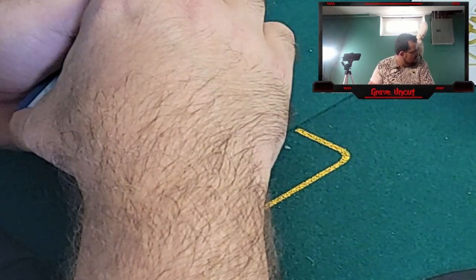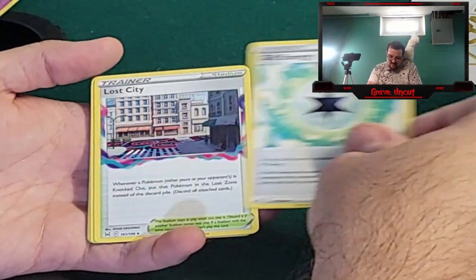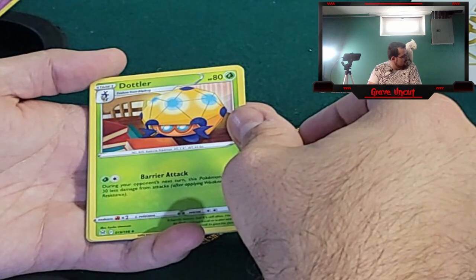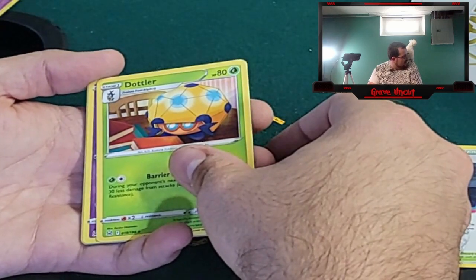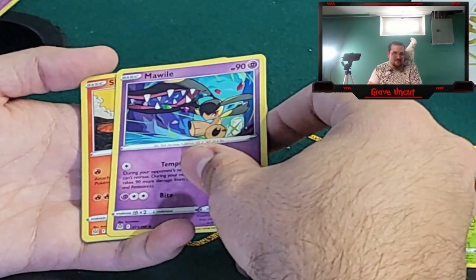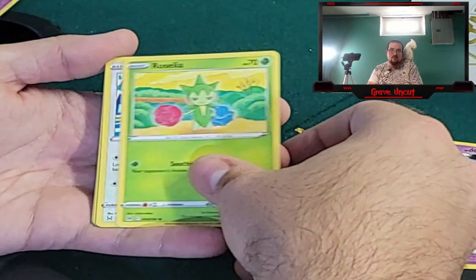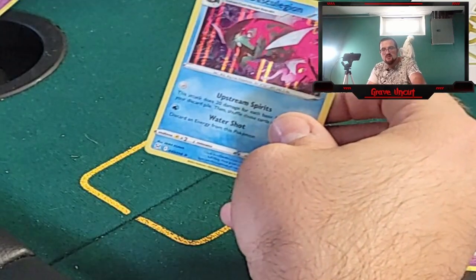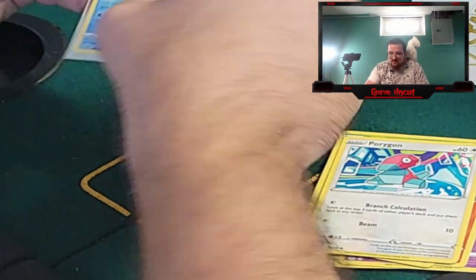Oh my God, why do you have to go up by the light? We got a Leaf Energy, Gift Energy, Lost City. I got to keep an eye on this little... oh my God, don't mess with that. Dottler — you've been so good this whole stream. Mawile, Slugma, Clefairy, Roselia, Porygon. We got a Damage Pump reverse and a Hisuian Basculegion. The pulls have actually been pretty good — I got a decent little pile going for the pulls.